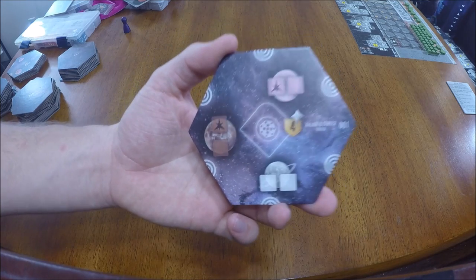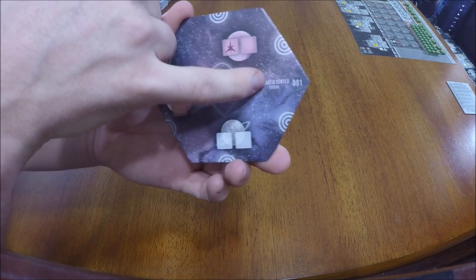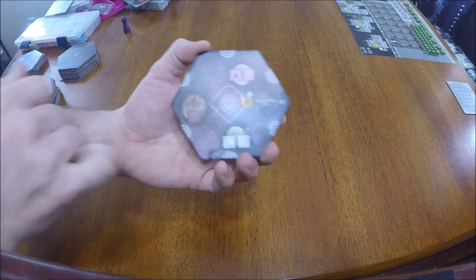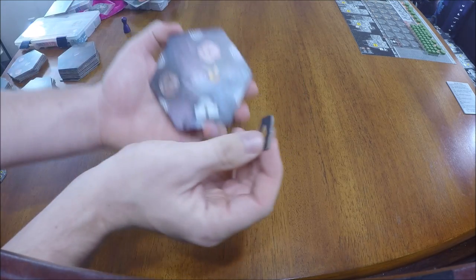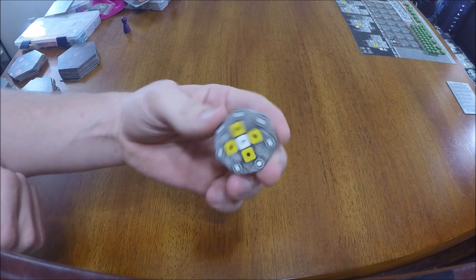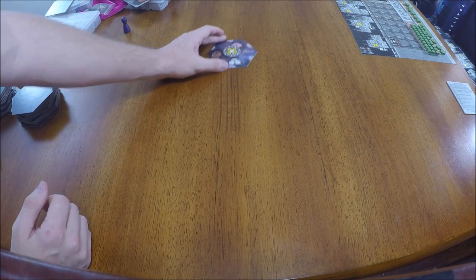Once each player is set up, find the galactic center tile, which can be identified by a special symbol in the middle, the text 'galactic center sector,' the number 001, and being double-sided. Because the center has a discovery tile outline, find a random discovery tile and place it face down on the tile. Also find the galactic center defense station token and place it on top of the tile, then put it in the middle of the table.